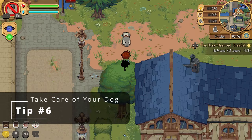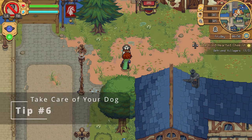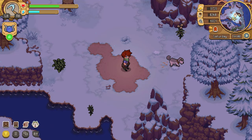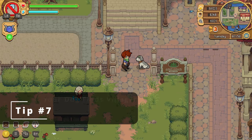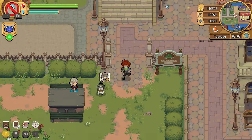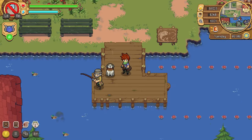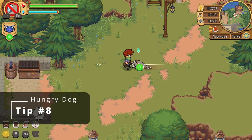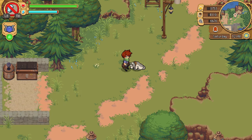Be sure to pet and feed your dog every day — not only because he's just the best boy, but also because it will increase your friendship with him. As your friendship grows, he'll begin to find items while you're out on the range. Once you meet a villager at least once, your dog will be able to find them for you — no need to memorize a thousand different villager schedules, just have your dog sniff them out.